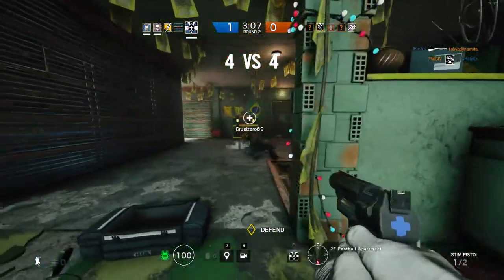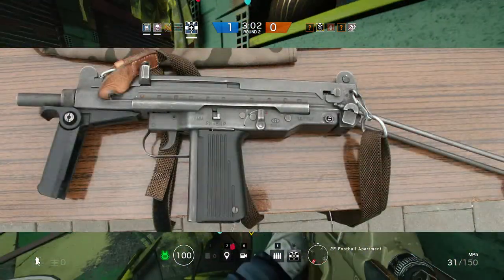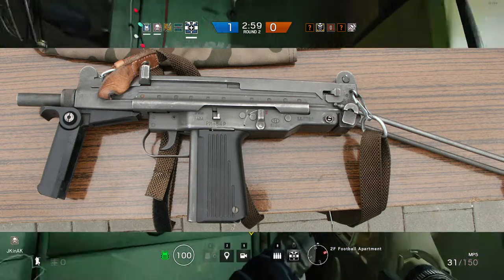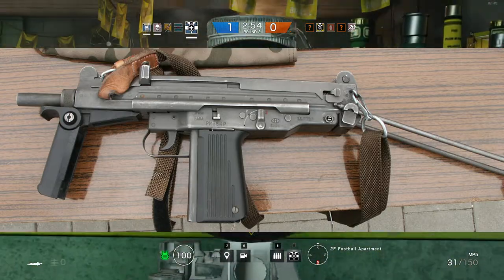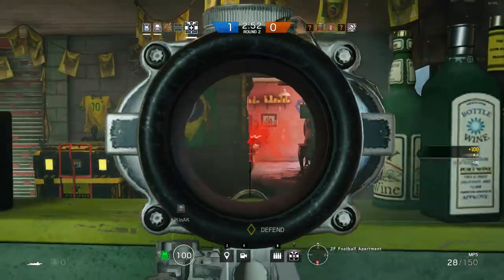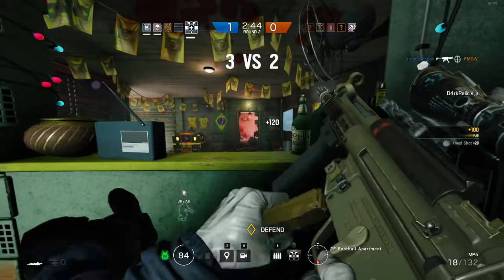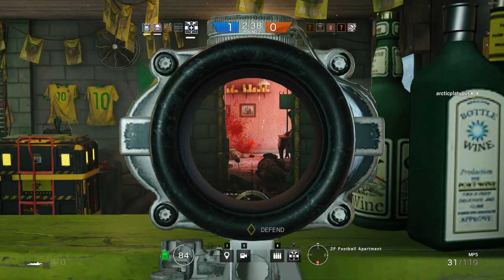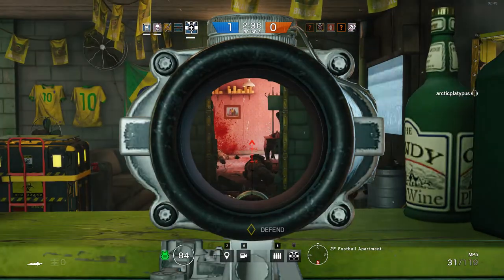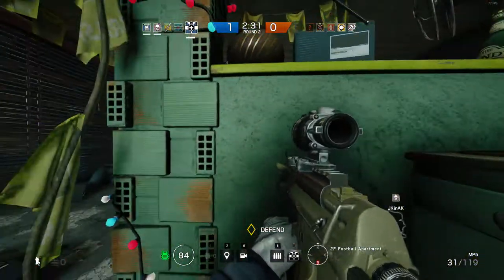Another SMG that might be in the game kind of resembles the Uzi but it's actually made by Poland — it's the PM-84. It also fires the 9mm round, but some fire the smaller 9x18 Makarov. They do fire a bit faster — most around 600 rounds per minute, but some fire around 750 to 770. That could be another option, though I'd probably only expect one of them to be in the game.